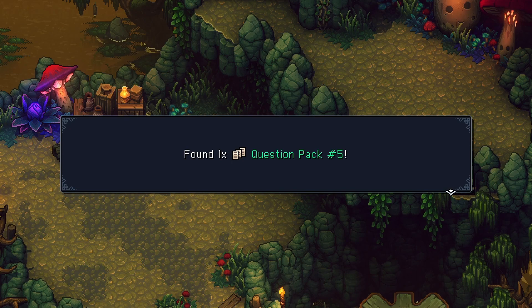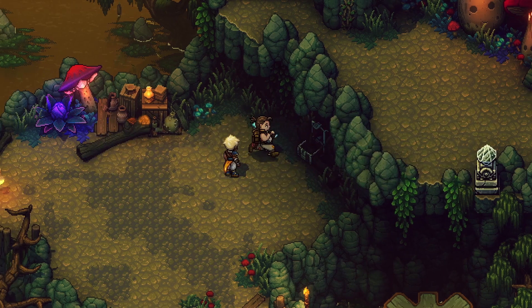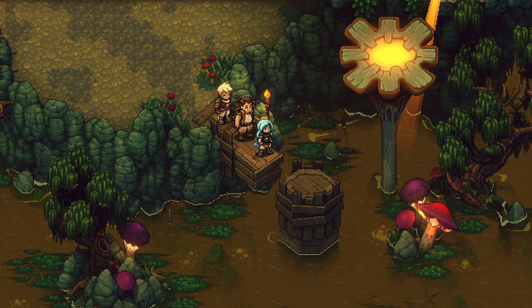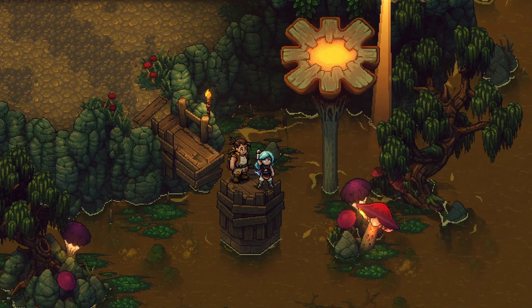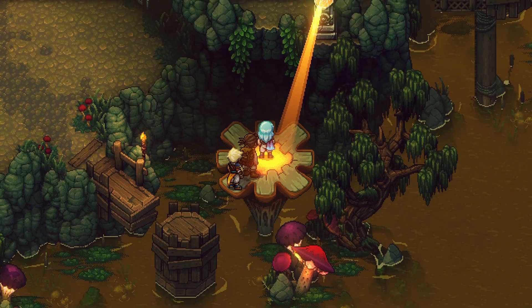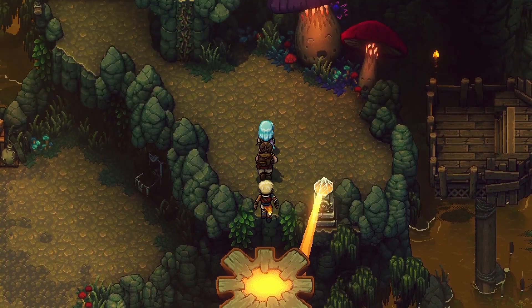Question pack five — that's for the quiz master back on Wraith Island, I believe. I think he's called the quiz master. These little puzzles are neat. I mean, yeah, they're small puzzles, but they're neat.